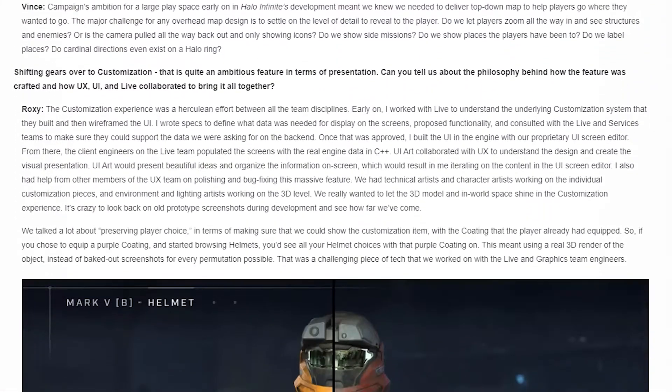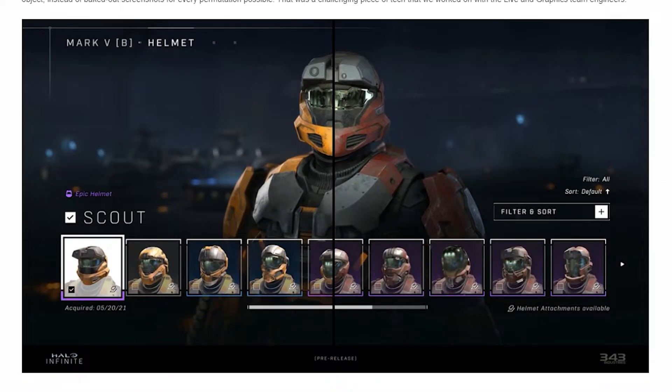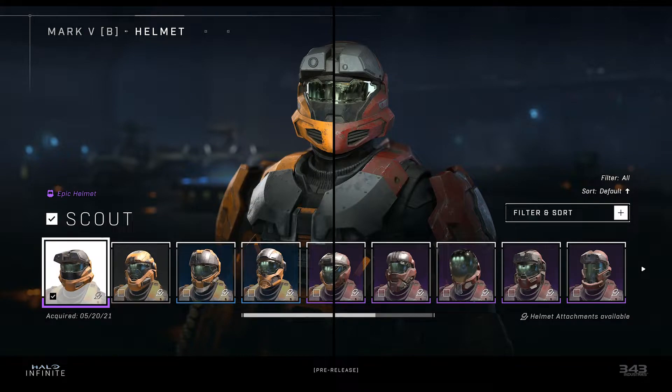Next we get to move on to customization and what it was like to create the UX UI for these menus. Roxy describes the task as one of herculean effort from all the teams involved — there are so many layers and people involved that making it all fit together perfectly is no walk in the park. Thankfully, the new menus for customization look stunning and the team did a very good job. Something you might have noticed in the flights is that the preview images of armor actually have your Spartan's coating and other visible armor pieces shown, done using real 3D renders — much easier than making a new image for every possible permutation.